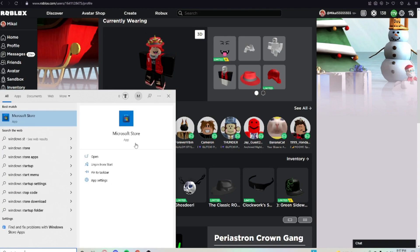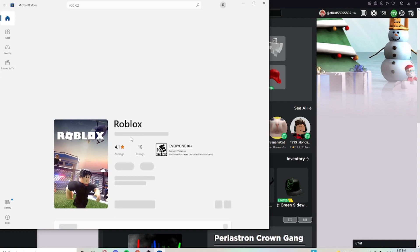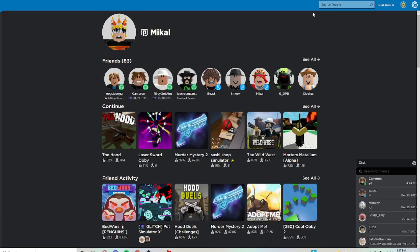go to Windows and then type in Microsoft Store, then you go up here and search up Roblox. Now right here you're probably going to have to download the game, but since I already did it, all I have to do is press play.